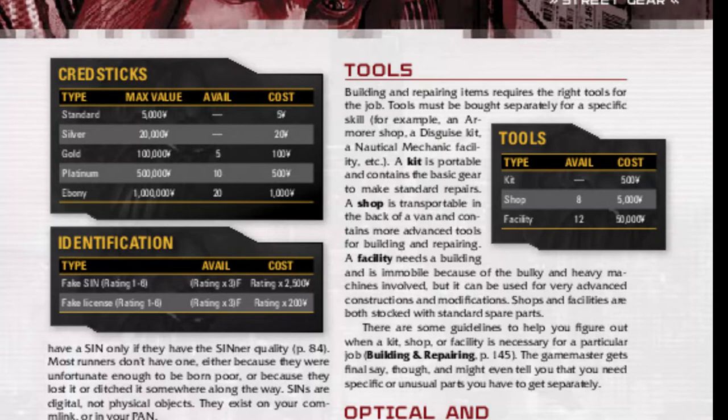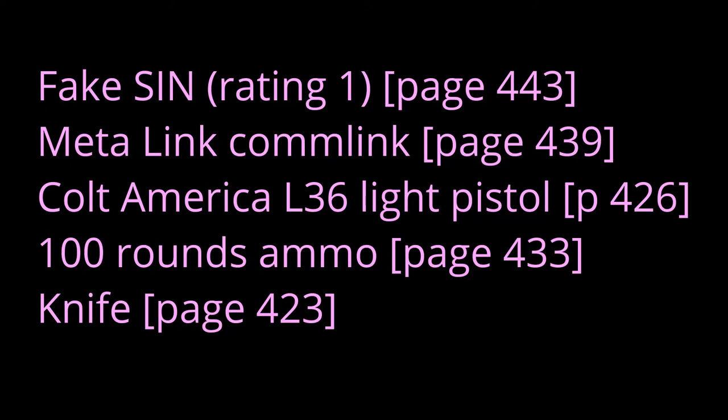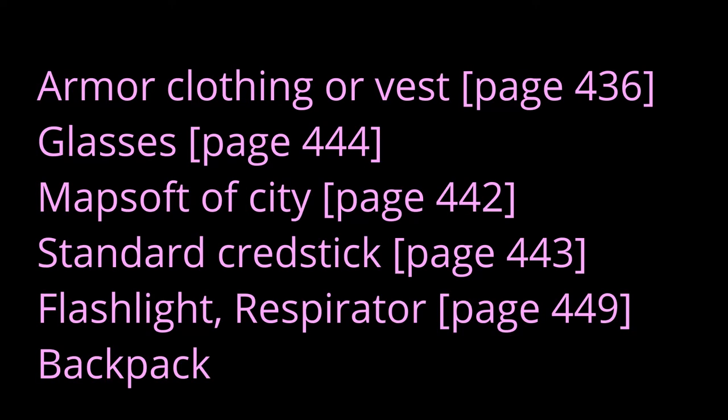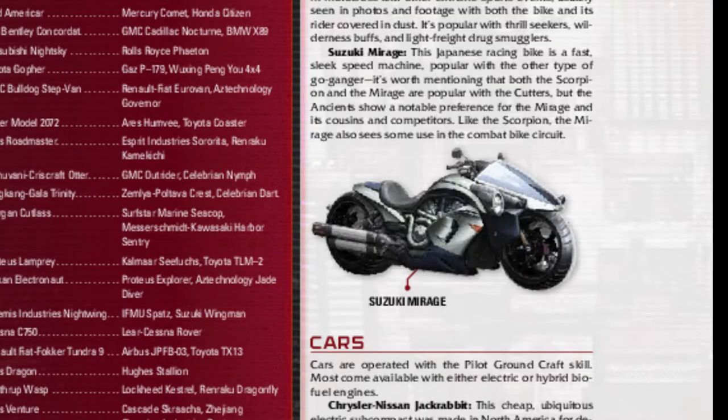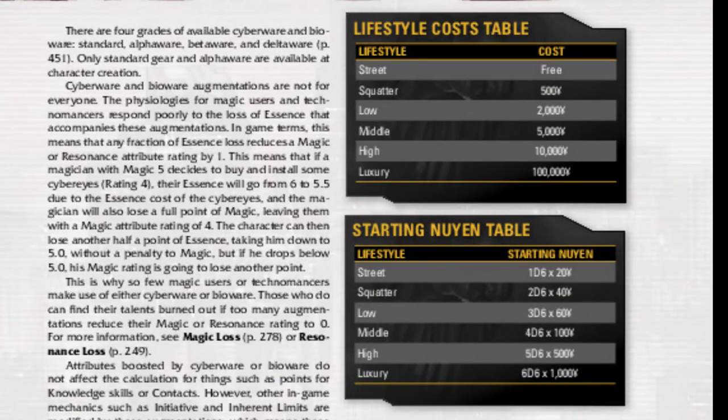Continuing the basic pack: Mapsoft for the city you're playing the campaign in (page 442), a standard credstick (page 443), a flashlight (page 449), and a respirator rating 1 (page 449), and a backpack. That's 20,000 Nuyen, leaving you with 430,000 Nuyen for other important additions like a vehicle, cyberware, a DocWagon contract (page 450 — that's super important), and a lifestyle (page 95). You want to spend every last Nuyen you have because you can't really take it into the game with you, so spend it now during the build process. The Nuyen you start with in-game is derived from your lifestyle — you spend money on a lifestyle pack or kit and then roll the die listed by that lifestyle to find out how much pocket money you get.